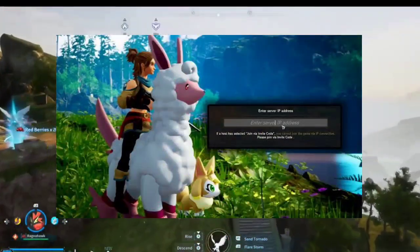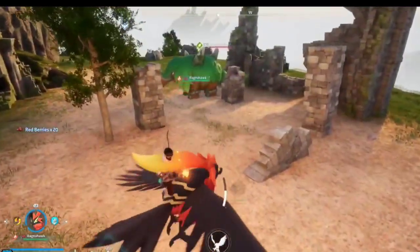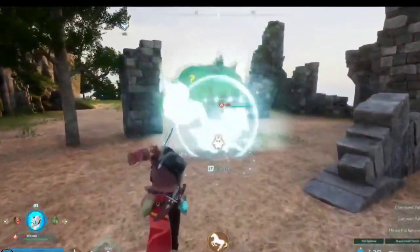1. Choose the right server. Start smart by selecting a server with the lowest ping. Proximity to the server location can significantly improve your connection speed.